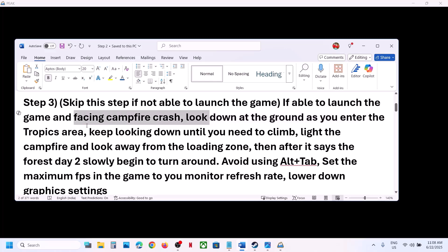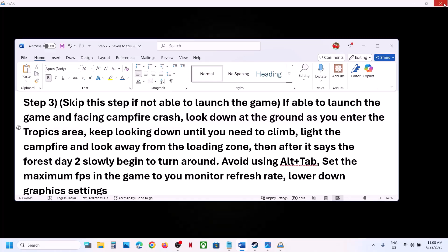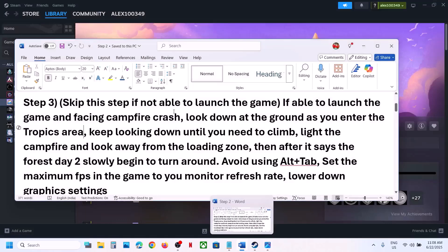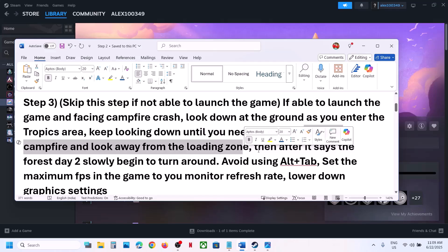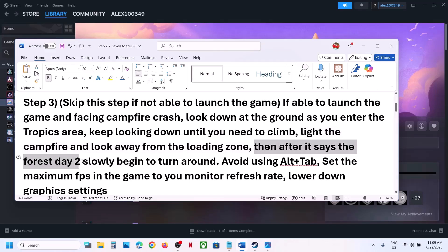As you enter the tropics area, keep looking down at the ground until you need to climb. Also light the campfire and look away from the loading zone. Then after it says 'Forest Day 2', slowly you can begin to turn around and check.